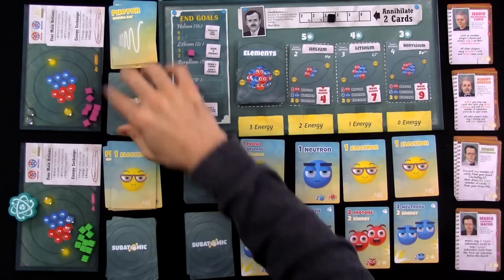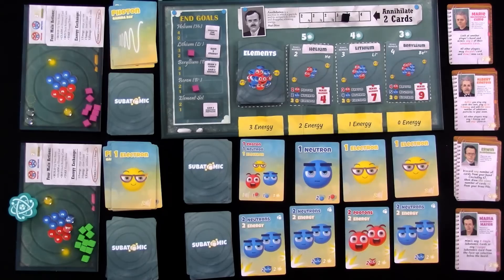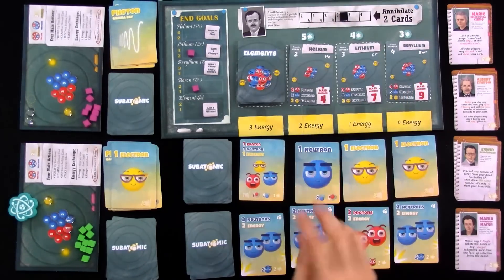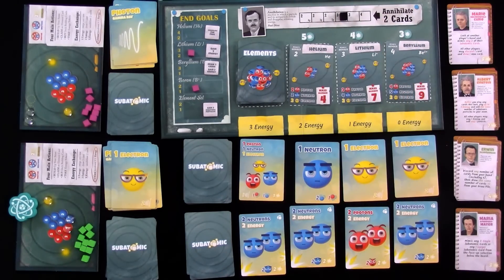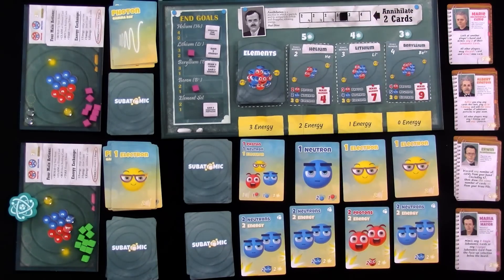After anybody uses the annihilate action on their turn, annihilation becomes potentially more expensive. From now on it costs three energy to annihilate two cards, then four energy. Jen was the first to recruit a scientist, and she paid the cheapest price. Jen was the first to annihilate. Jen was the first to get a helium. But I'd like to think I've got a stronger deck — although my stronger deck might not work that well because I haven't been thinning it out with all the low-level stuff.